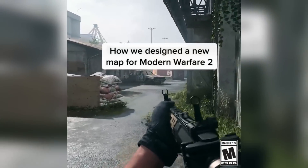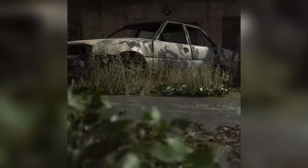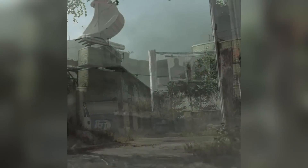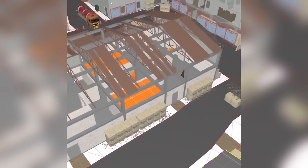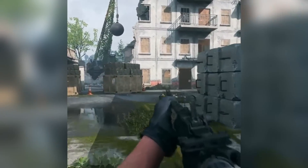How we designed a new map for Modern Warfare 2. My name is Jeffrey Smith, I'm a director of multiplayer design. Farm 18 came out of the idea that we kind of like the Shoot House facility map, so we decided to think of hidden training facilities, but it's also in an industrial cement factory. The idea was: what if we put a Shoot House type situation in the middle? If you really want to play that crazy game, you can go to the center and that action will find you. If you want to pull back and play a different way, it's still available to you.